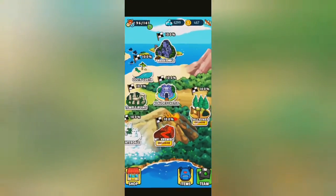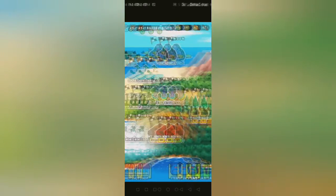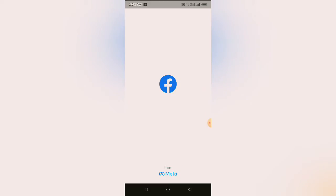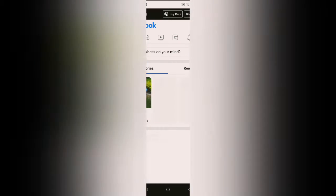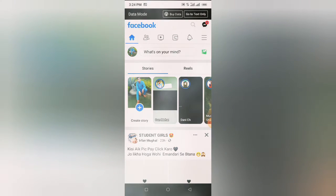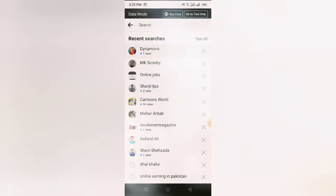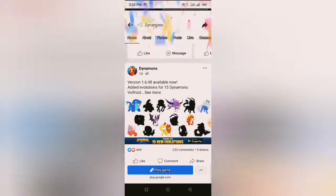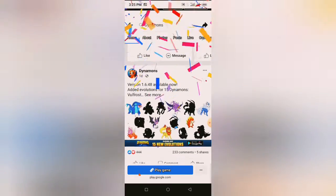Login ID system — we will go to the Facebook page. We will search Dynamo's for the latest updates. We will see the evolution.